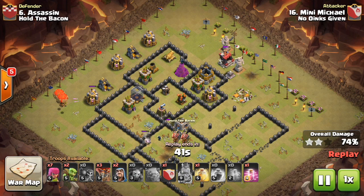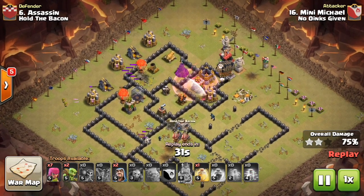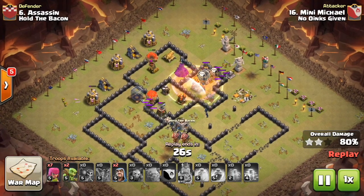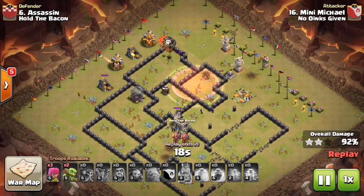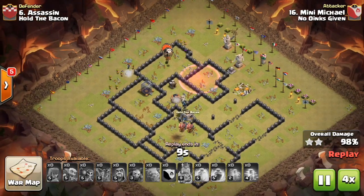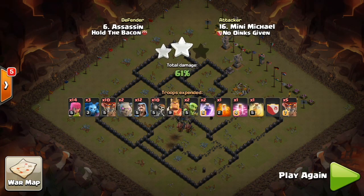I also have five max balloons in my clan castle along with a heal and a haste, needing to take out three archer towers, an air sweeper, and an air defense. I focus on my max balloons since they're going against the air sweeper — I heal and haste them to get to that air defense as soon as possible. My balloons go a different way than expected, but my wizards are still up to take out that air defense for me, and it's just cleanup from there. I was pretty proud of it going up against a max town hall eight.